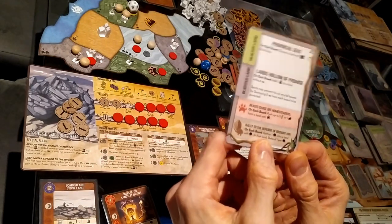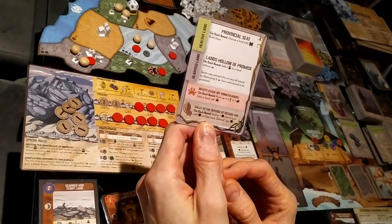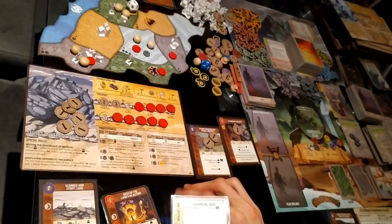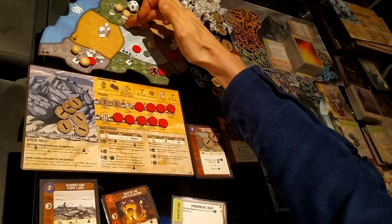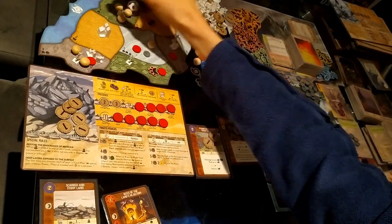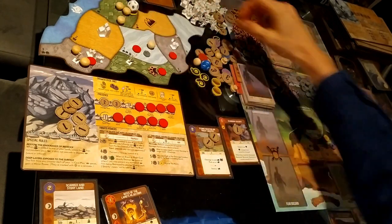Rally to the Defense of Distant Kin: on each board gather one dahan into a land with the dahan, defend one per dahan in that land. I'll gather in there. There are no fear cards to resolve. We're ravaging in the jungles — we're defended there, the dahan retaliate, we kill the explorer and the town, which generates a fear.